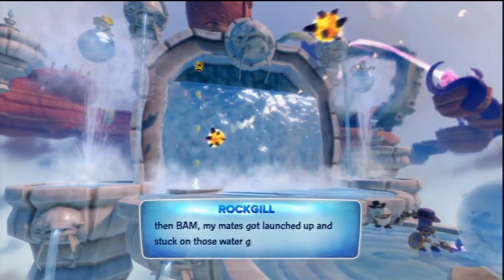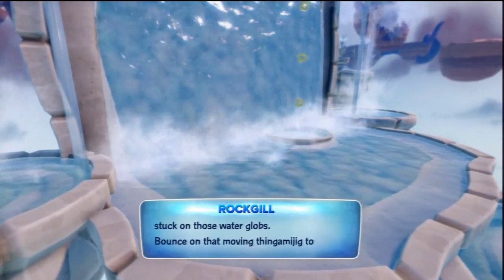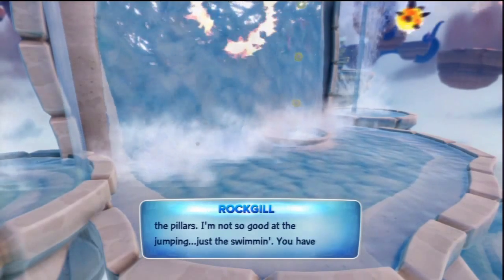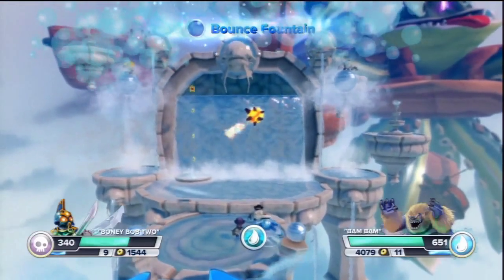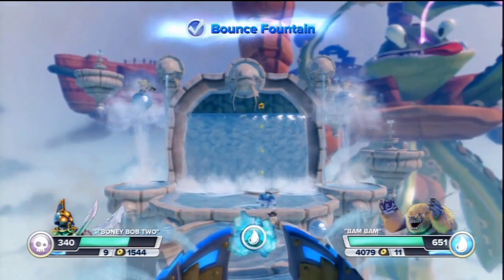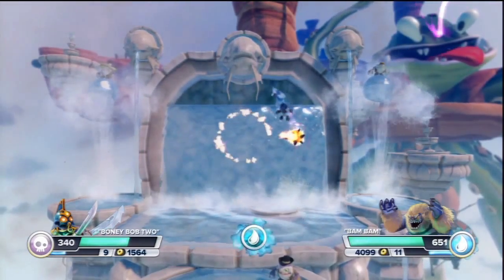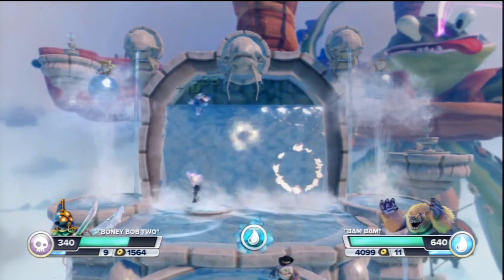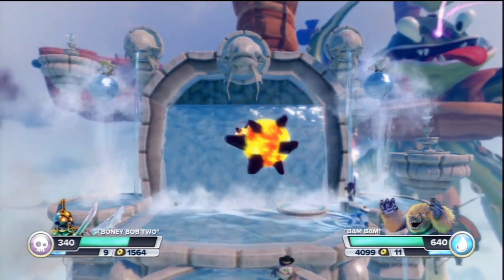My mate got launched up and stuck on those water gloves. Bounce on that moving thingamajig to lower the pillars. I'm not so good at the jumping, just the swimming. You cannot have two elements — you cannot have earth and water. If you're swimming in ground, that's one thing, but you cannot swim in the water too, especially when another shark said he can't swim. Inaccurate! Fail!